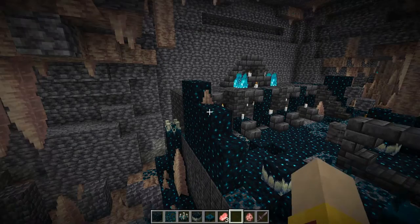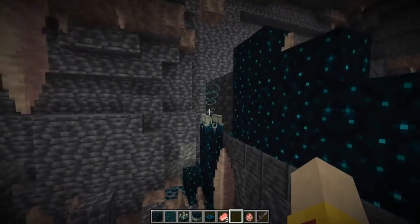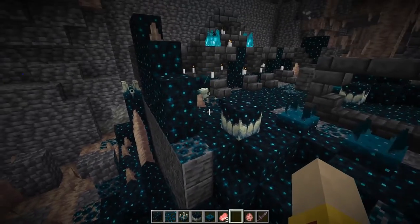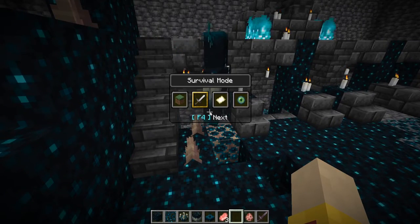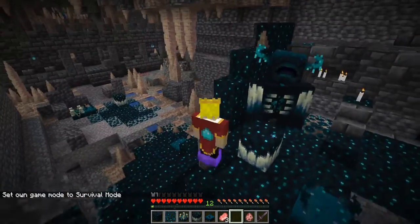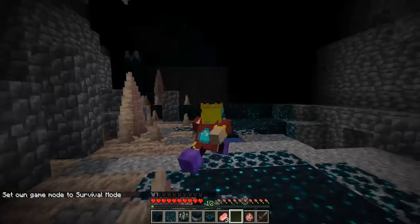Now let's finally get to the warden. Let's summon one — the skulk sensor is triggering the skulk shrieker and the warden should be appearing in a second. There it is. I'm going back to survival mode, and just for testing purposes I do have a resistance effect so it won't be able to damage me at all.